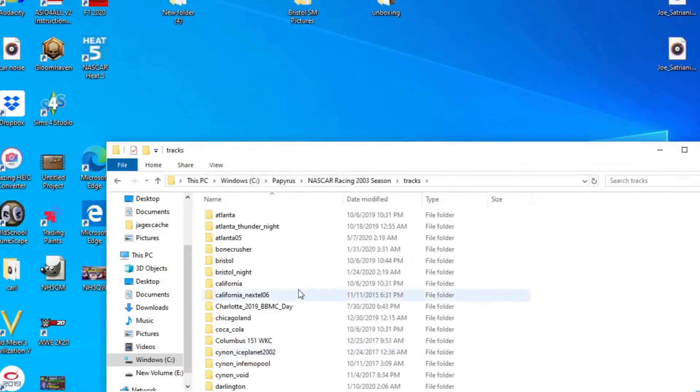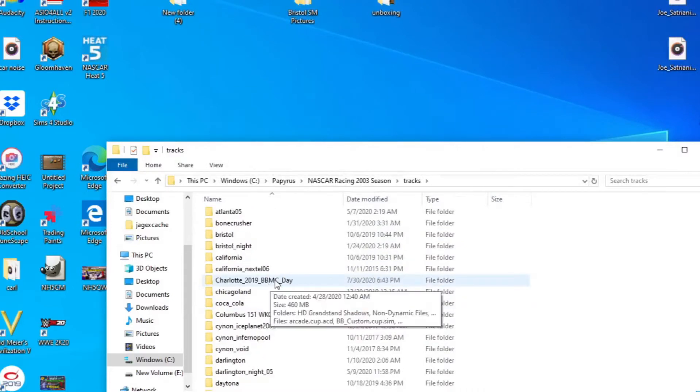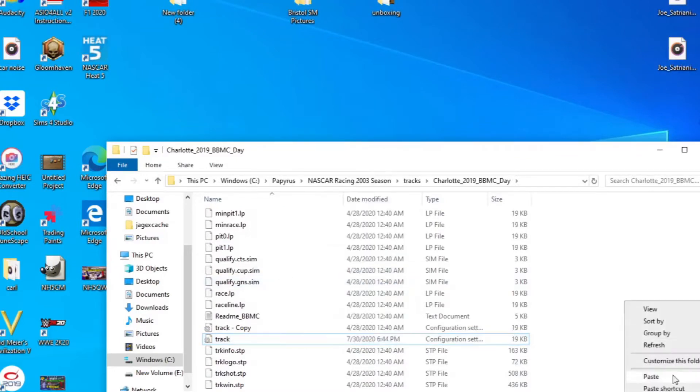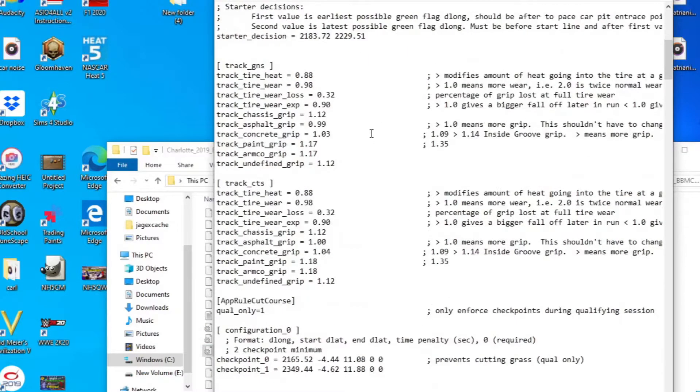Then go into the tracks. Whatever track you're going to use — I'm going to use Charlotte. Right-click your track, then the INI. Copy and paste it just like this, and then go into it. Your chassis type right now should be 2 on a speedway. Change it to a 1 on the speedways to give you restrictor plate racing, just like real life, which will slow them down and all that good stuff.